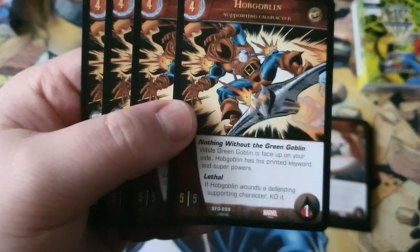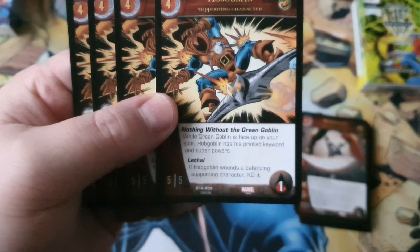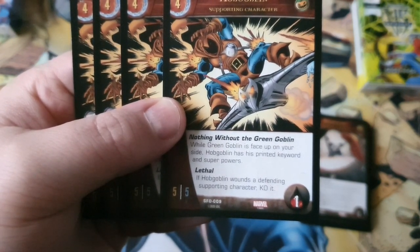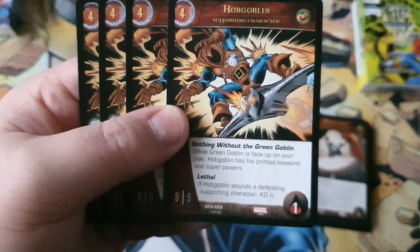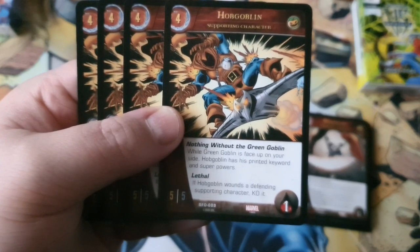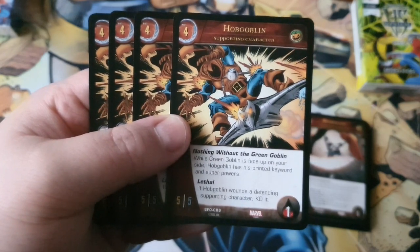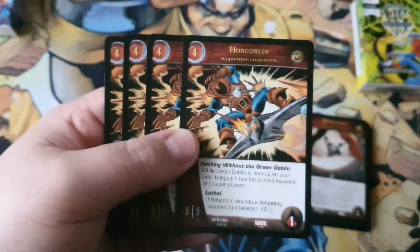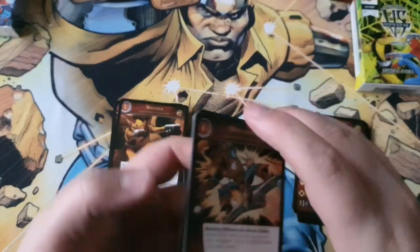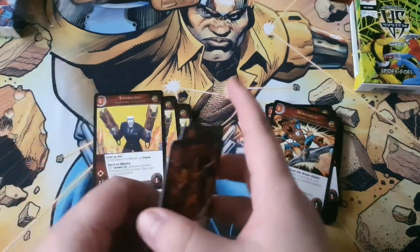Four copies of the supporting character Hobgoblin. He's a 5/5 with one health and has Nothing Without the Green Goblin: while Green Goblin is face up on your side, Hobgoblin has its printed keywords and superpowers. He also has lethal, so a 5/5 lethal — potentially gaining more powers and keywords if Green Goblin is out. Not many applications for that, but it's very thematic.